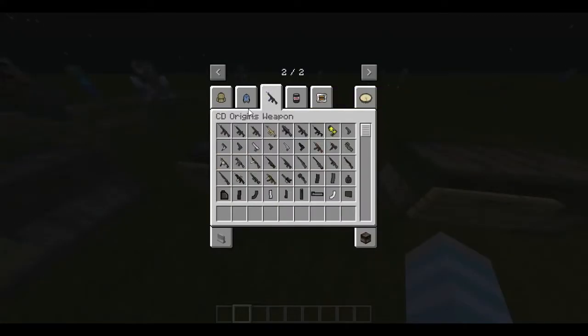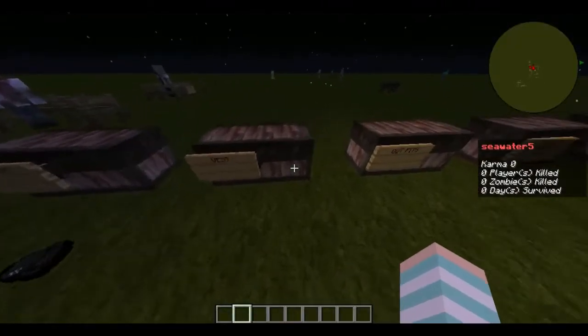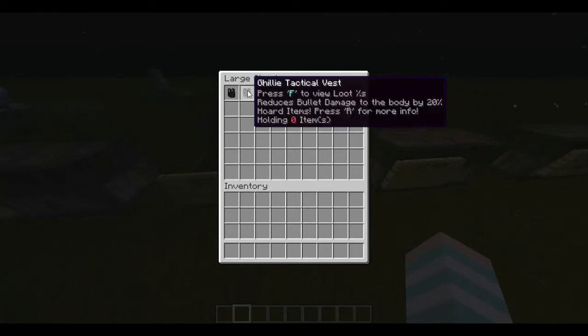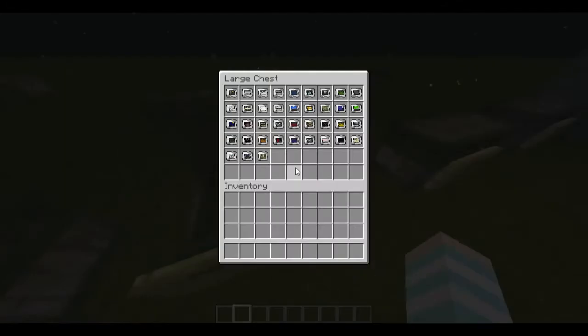All backpacks make you lose water faster, and water is a new mechanic added with this mod. Vests reduce damage taken by 20% and can store 18 items each. Next we have outfits — these are all the things you can wear in the game.